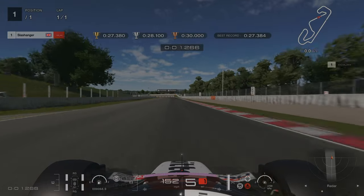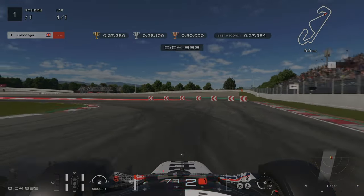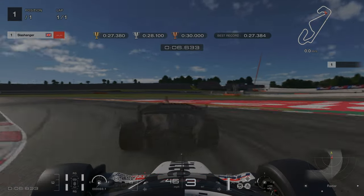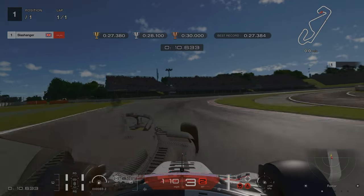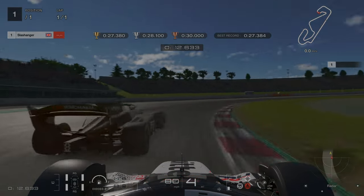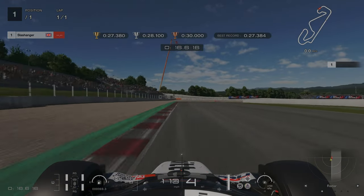For license challenge number 7, we're braking at the 100m board. We're going down into second gear, and then on the exit we're short shifting up into third. Approaching this right-hander, we're dabbing on the brake slightly, short shifting up into fourth, gently on the accelerator as we're going round, and then it's full throttle all the way to the end.